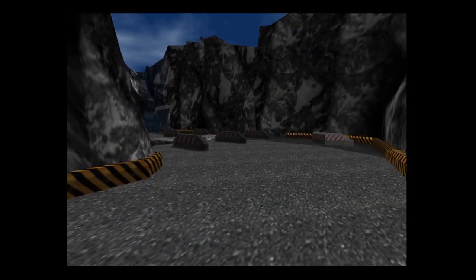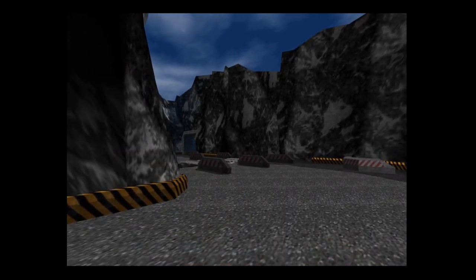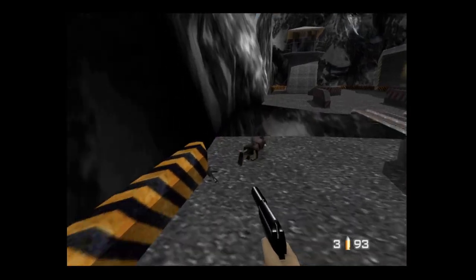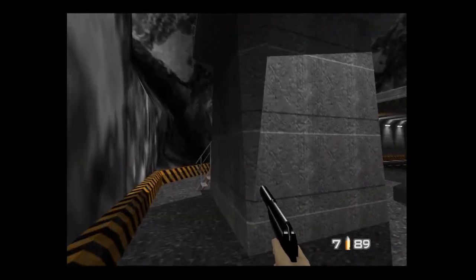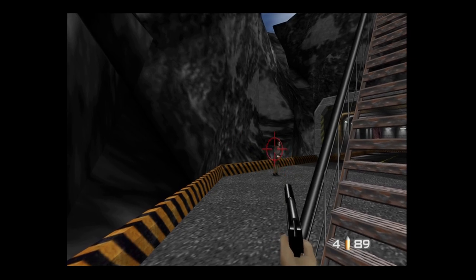We start the game off with a PP7 Silenced, which is quite a nice gun, and if things get desperate we have our slappers. Our first guy is just around the corner — a Siberian guard carrying a KF7 Soviet, a weapon you'll see a lot early on. It's good to save ammo in this game, so aim in and try to go for the head, although they don't do a very good job here.